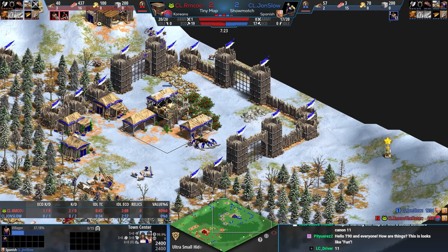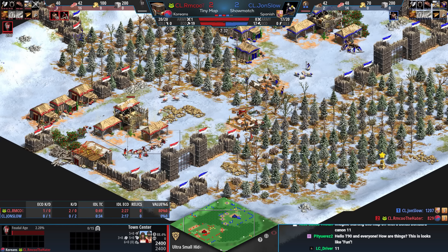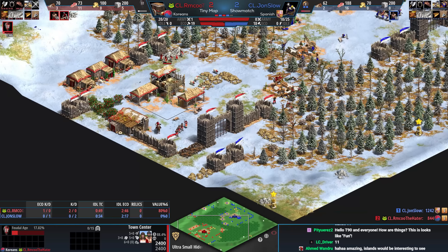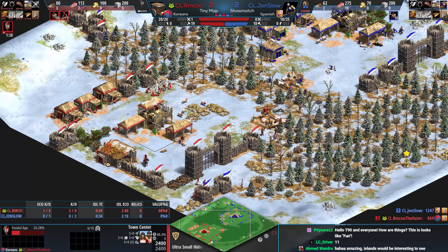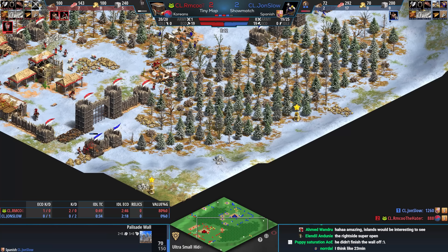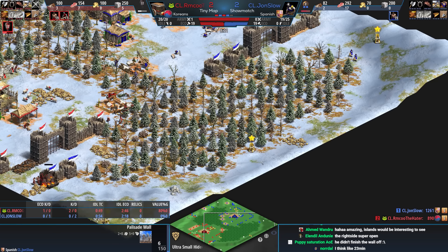The mill over here makes sense for the deer — there's no sense making a mill next to your berries when they're right on your town center. Can someone tell me how long the previous game was? Because that was one of the longest ones — we've had two or maybe three of these games be sub-20 minutes because one of the players just goes so aggressive.